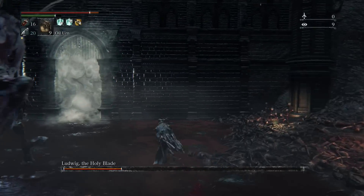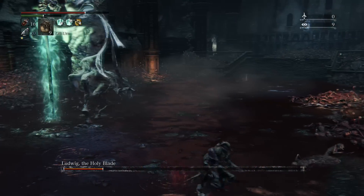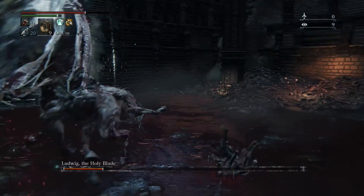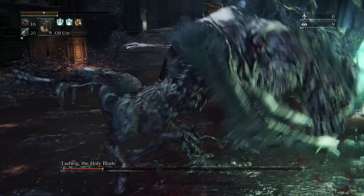Once he holds up the sword like that, be careful — you want to run around him, don't lock onto him, just run around him, because he slams the sword down and that shockwave if it catches you will stun you badly and will kill you. When he stabs his sword to the ground, just stay away from him because he will do that weird aura around him that probably hurts — I've never gotten hit by it so I'm not sure if it does massive damage.